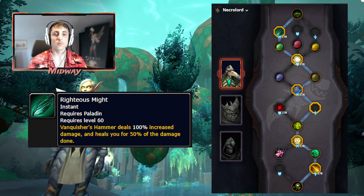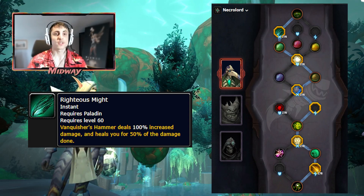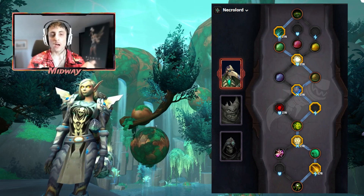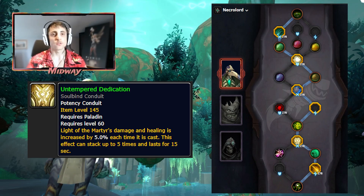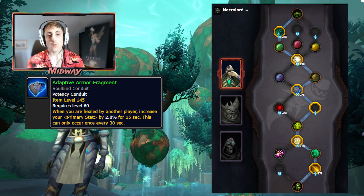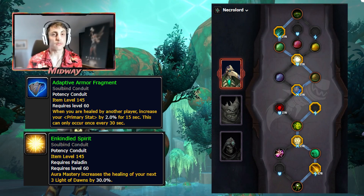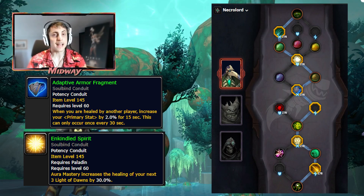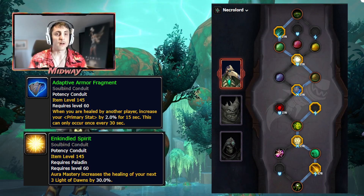Moving on to the Conduits themselves — let's start with Potency Conduits. First we are going to be using the Banquisher's Hammer Conduit: Righteous Might is going to increase the damage of Banquisher's Hammer by 200% as well as give us a Leech effect after we deal damage with it, so that is going to be very strong. We are going to be running with Untempered Dedication — the Marats Conduit — whenever we are running Marats; it's basically required. The next Potency slot will be between Adaptive Armor Fragment or Enkindled Spirit. Usually it's leaning more towards Adaptive Armor Fragment, however Enkindled Spirit is pretty close in terms of healing.